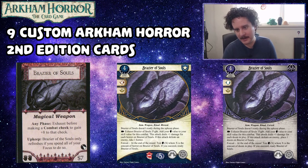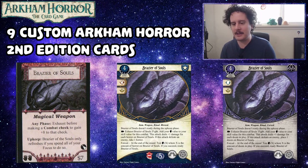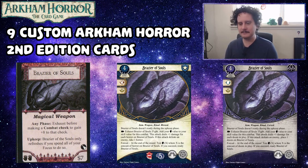The purple version is also four cost, three experience, commits for a brain and a wild. It doesn't ready during upkeep. As an action exhaust it — add your brain value to skill value for this combat, deal plus one damage for each doom in play. If this attack defeats an enemy, place one doom on Brazier of Souls. At the end of the round, test brain X where X is the amount of doom in play — if you succeed, ready it.